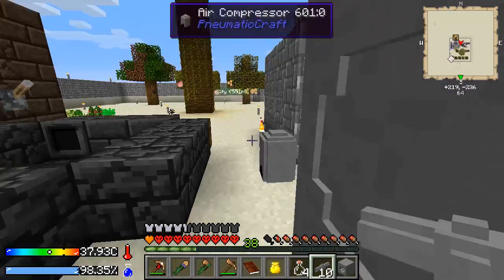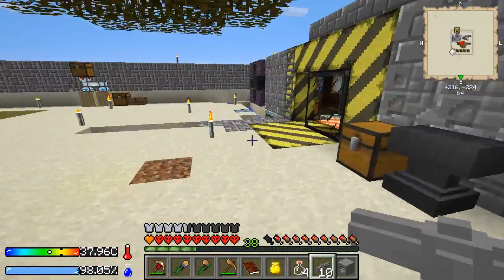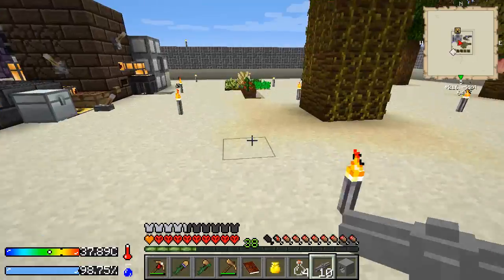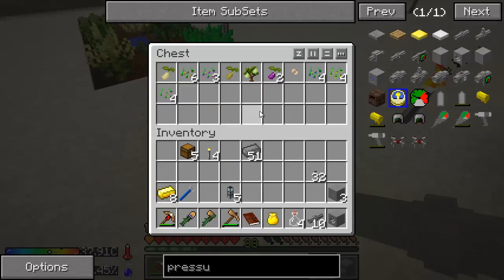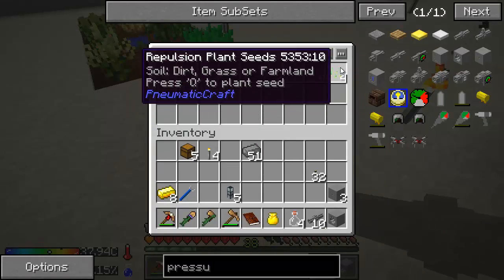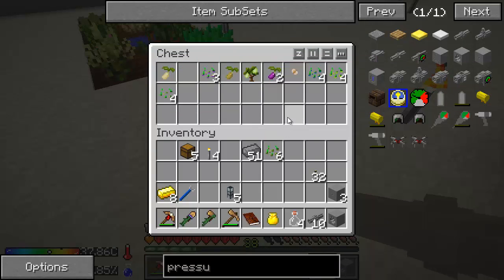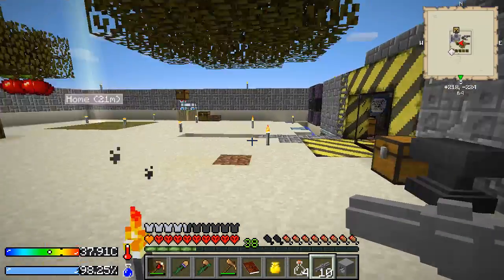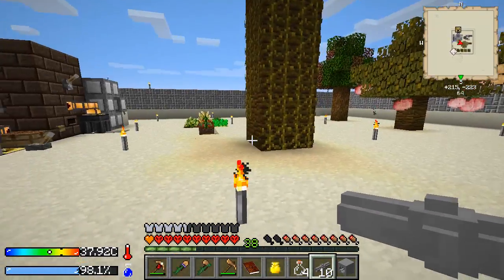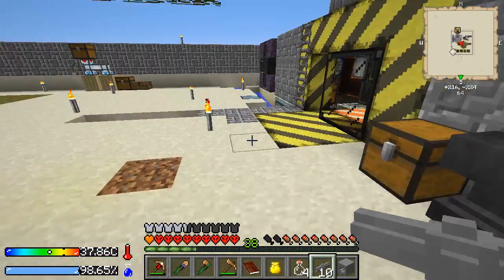So now we need to get green plastic. Green plastic comes from cactus seeds - actually, I meant creeper. Creeper plant seeds. And we're going to use a lot of bone meal so we can get more of these. Let's just grab a bunch of our bones.